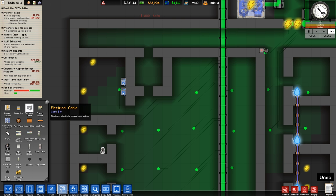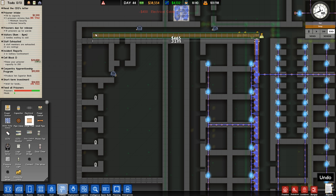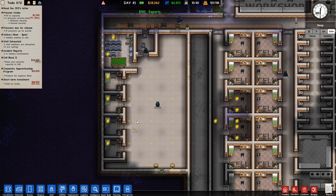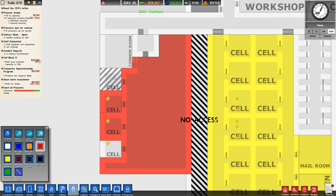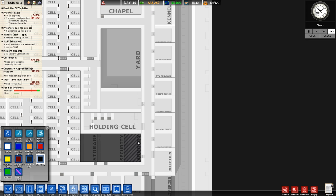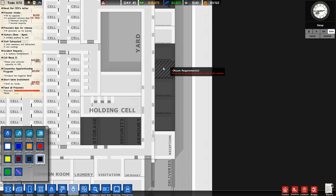Let's go ahead and do the utilities. We need to do electrical cables - we'll spread those out along here. Let's do the piping as well. We'll do a large pipe, extend that over here, and then just do the small pipe running through these cells. Then when we build more cells we'll obviously do more piping. We need to make all these cells, and then that's gonna be our new maximum security area. You guys were also saying I should do staff-only access. Security, storage, and armory is staff only.